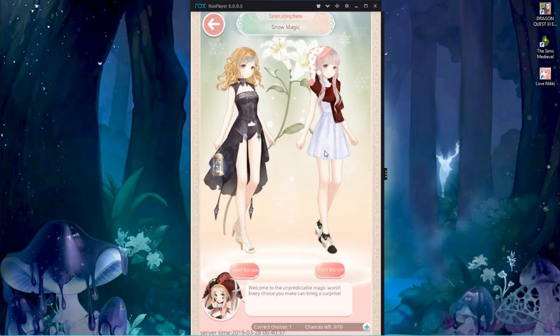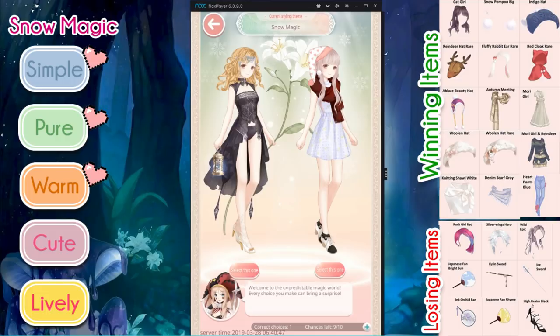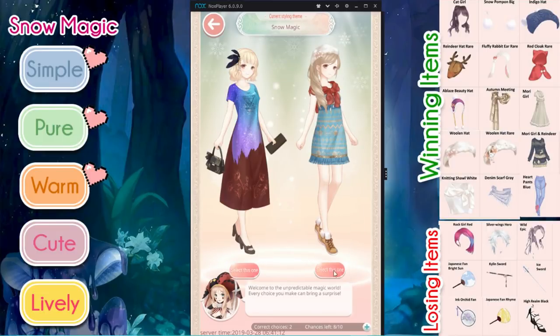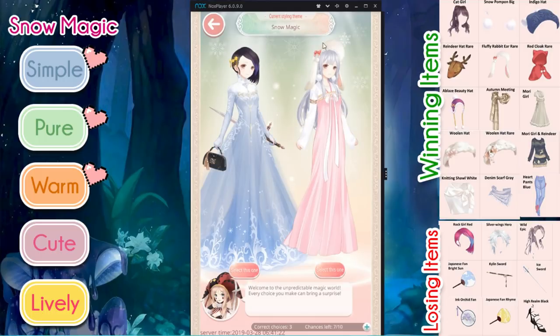Three for guessing incorrectly. Now, Snow Magic — so obviously we're looking for something warm. The attributes are simple, pure, warm, cute, and lively. The one on the right is obviously going to be warmer than the one on the left. I mean, look at her poor little legs all exposed. But the scarf, and also the Panda Dreamland hat recolor, are warm clothing items. Let's go ahead and choose the one on the right, just because of the sweater tied around her shoulders there.